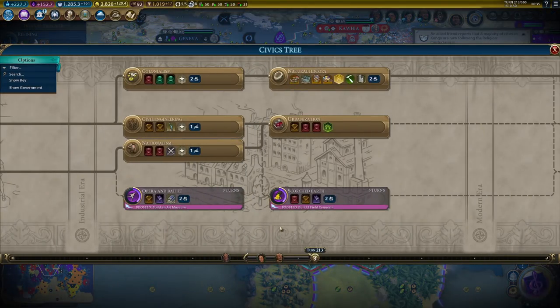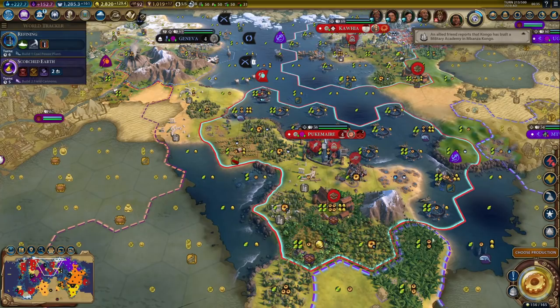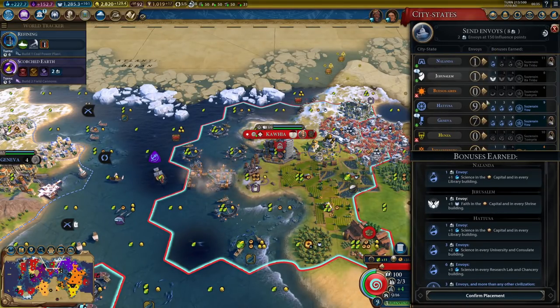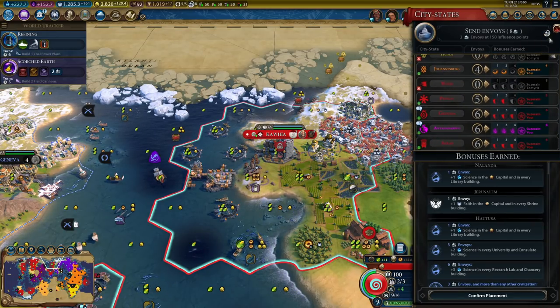Now we can grab scorched earth, and then mobilization to unlock armies — good plan. There's the water park for some amenities. The amenities situation is looking much better now. City states look fine.